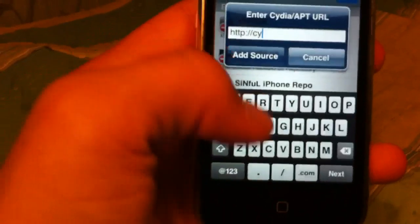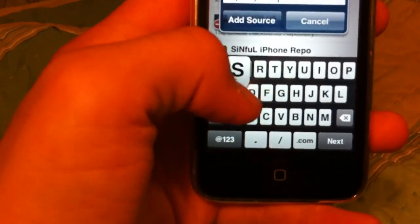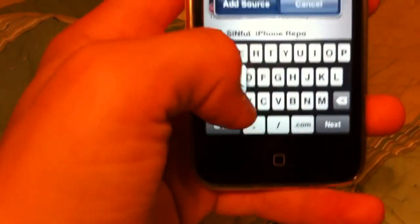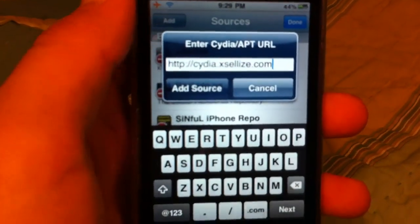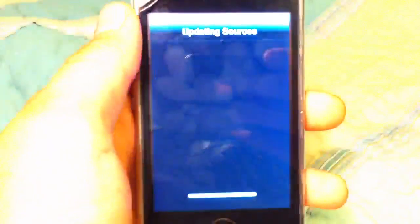It's kind of hard looking to do on an iPhone — Cydia.xsellize.com — and just add source, and it'll update your source. I already have it but I'm just going to show you.